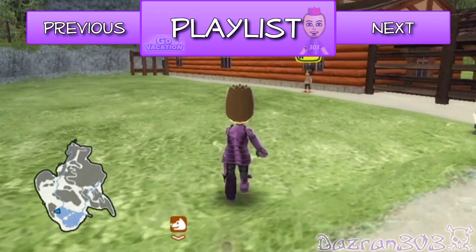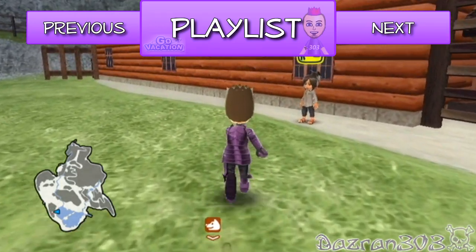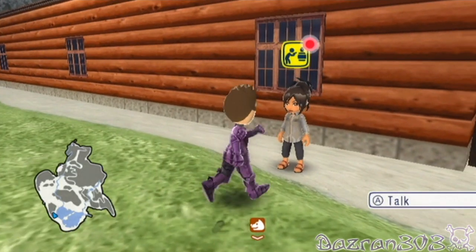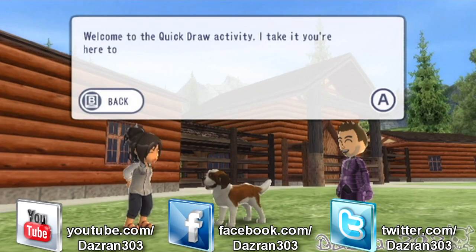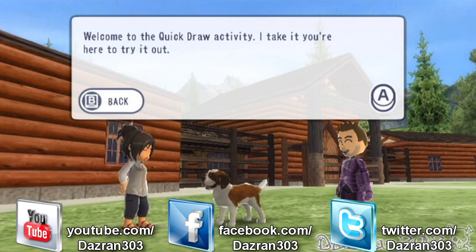We're about to shoot some stuff up in Quick Draw — that's the next game we've got to do. If you missed the last episode, we did some off-road racing and had a little look around the mountain resort. It was lovely. And we named our horse Epona.